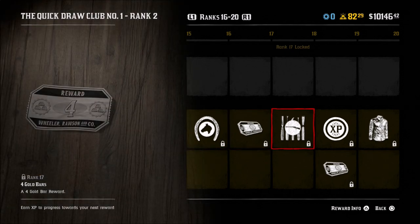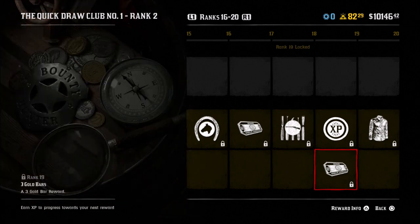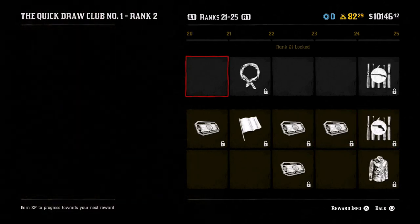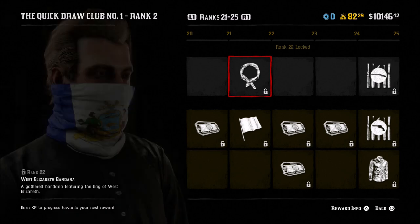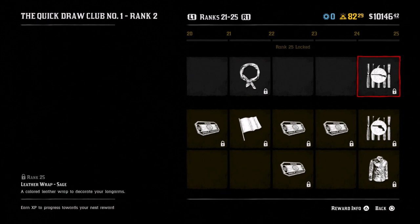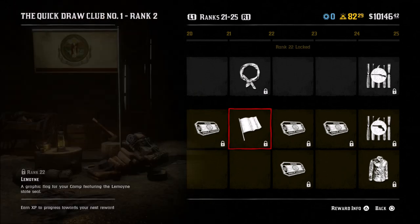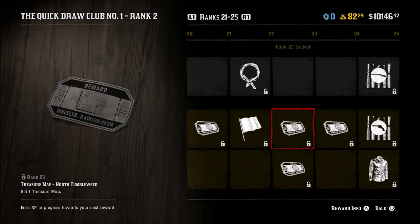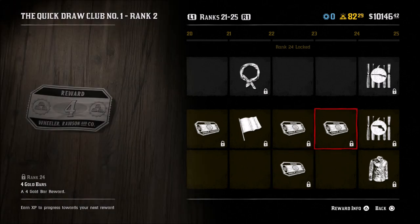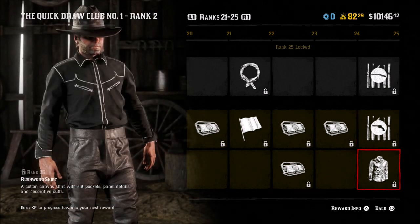Levels 16 to 20 - there are no free rewards here, but for paying members you get some more manes for your horses, four more gold bars, the Emerald Wilderness wrap, a 25% Role XP boost, a three gold bar reward, and a new shirt. For levels 20 to 25, free rewards include the West Elizabeth bandana - pretty crazy looking but I kind of like it - and the Leather Wrap Sage for your weapons. Paying members get four gold bars, the Lemoyne flag, a treasure map for North Tumbleweed, and 40 capital.